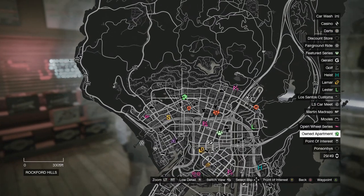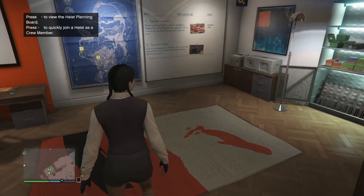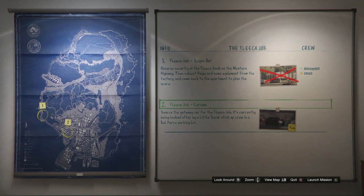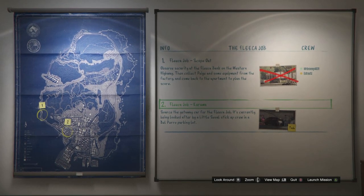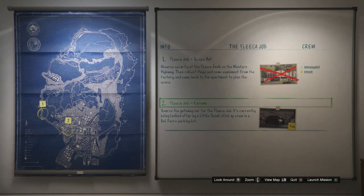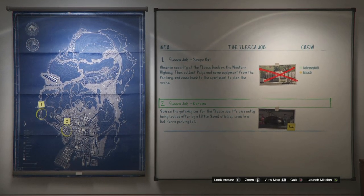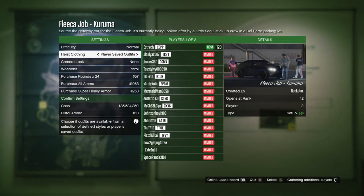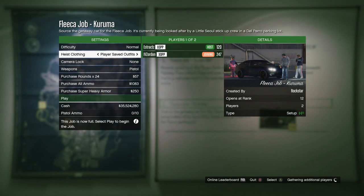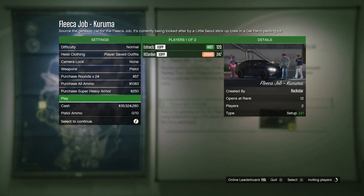After you select the closed top you can now back out and head to your apartment so we can do the new merge glitch. When you get to your apartment go into your heist planning board room, go to your heist board, and out of all the heists go ahead and select the first one called the Fleeca Job. After you start the Fleeca Job the first mission will be called the Fleeca Job Scope Out, after that the second one will be called the Fleeca Job Kuruma — that is the job we're going to be using for the merge glitch. Once you get the Kuruma job unlocked, start it up. Once you're in the Kuruma job make sure your heist clothing is set to player saved outfits. After it is set, you can wait for a friend or a random to help you out, and after someone joins you can start up the job.